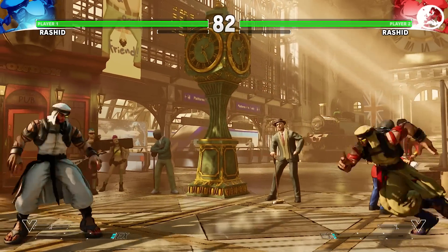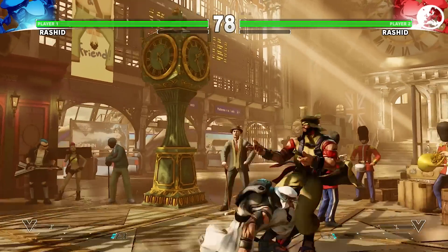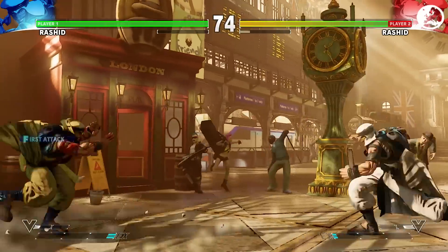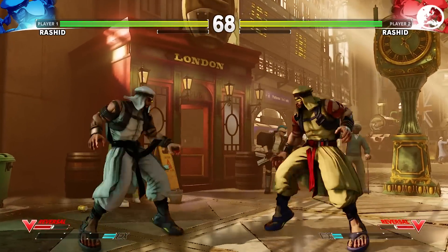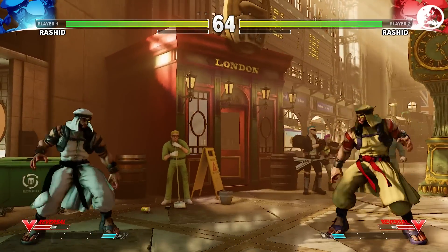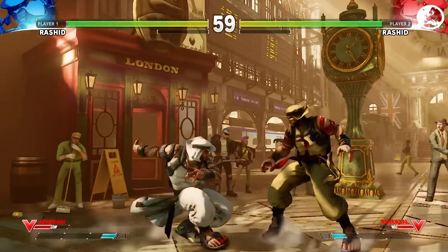He's got two different V-Skills. If you do his normal V-Skill, he jumps in the air, and if you hit Kick out of that, he'll do a Dive Kick. You can do some tricky things — if you're really close to them, you can actually go above and it'll change directions. He also has a roll on the ground: press down in V-Skill and he can go through a projectile, and he can actually hit a kick out of that as well.